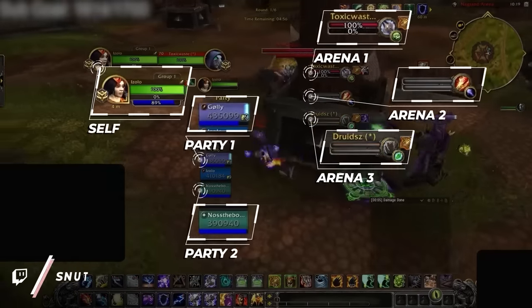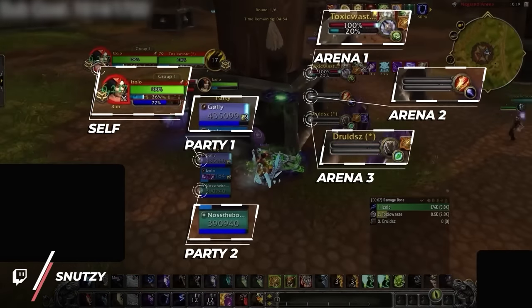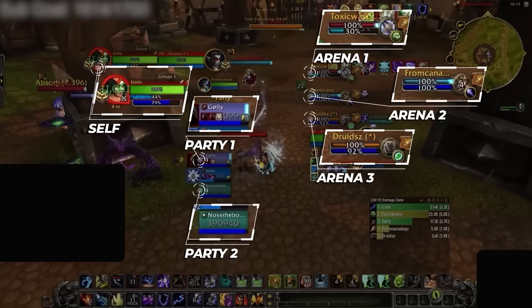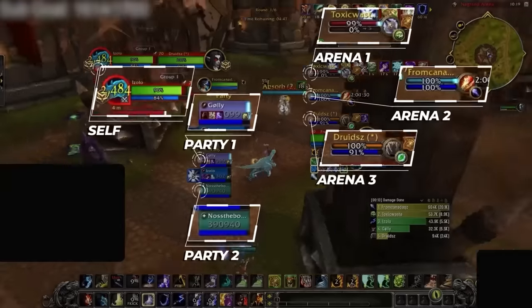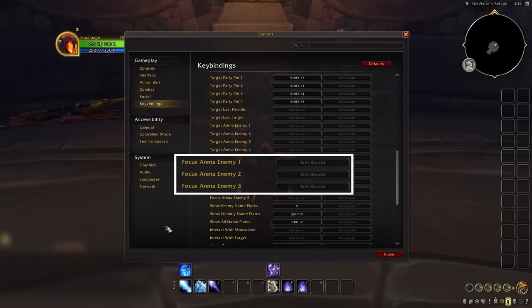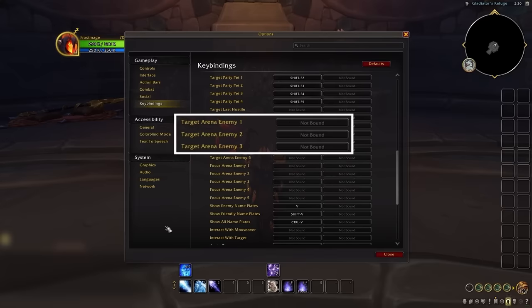There are multiple frames you can target with binds including arena 1, 2, 3, focus arena 1, 2, 3, and target party member 1, 2, and self. The ones you prioritize binding depends on your role. As any damage dealer, you should prioritize binding focus arena 1, 2, 3 — being able to quickly change your focus is incredibly important for utilizing your focus macros. Target arena 1, 2, 3 is still important as a DPS, but focus 1, 2, 3 takes priority for all roles.